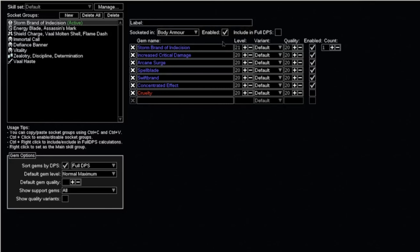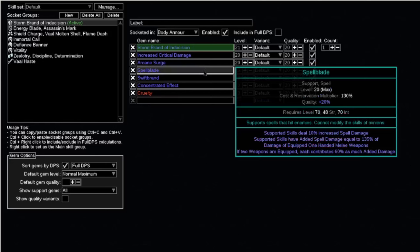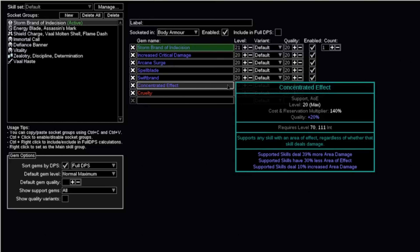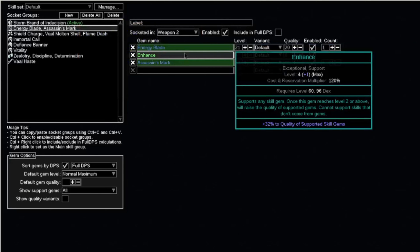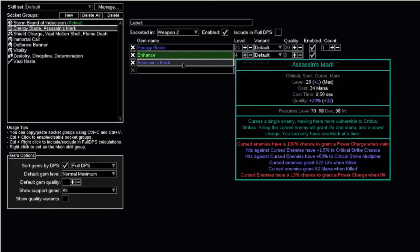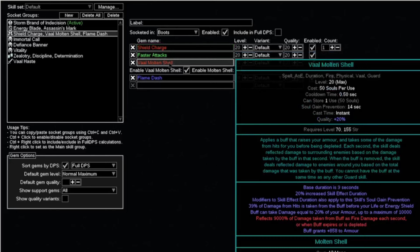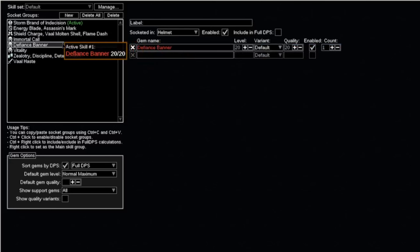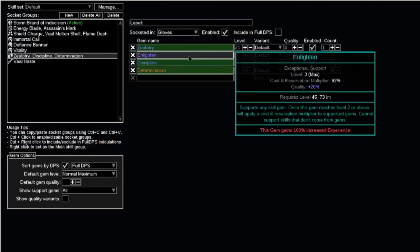For the links, let's start with Storm Brand of Indecision. Here you want to go for increased critical damage, Arcane Surge, Spellblade, Swift Brand, and also Concentrated Effect. I also put Cruelty here, and that's because the base of the body armor is going to be armour and ES, and it's not really easy to get all six sockets blue — it's more common to get five blue and one red. We're using Energy Blade with Enhance and also Assassin's Mark in the shield, which also has plus one to socketed skills. We're using Shield Charge with Faster Attacks, and we also have Molten Shell and Flame Dash. We have Cast on Damage Taken with Immortal Call, Defiance Banner, Vitality, Zealotry, Discipline, and Determination with Enlighten at level three.